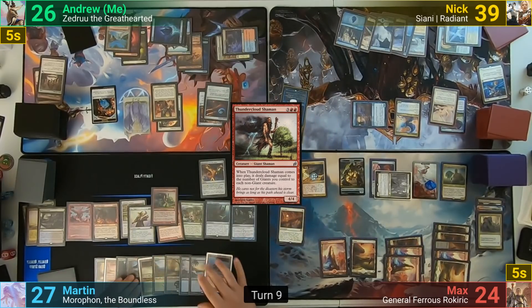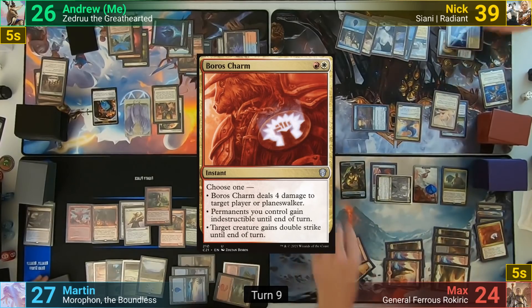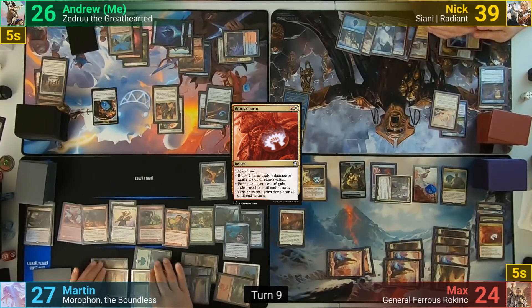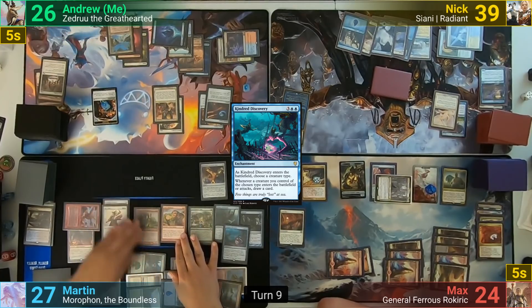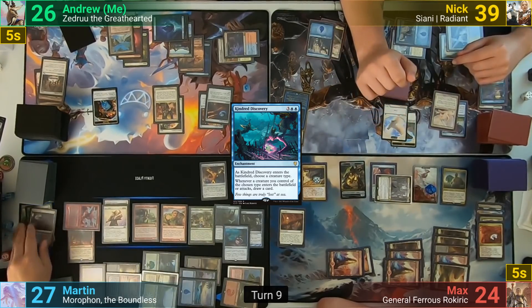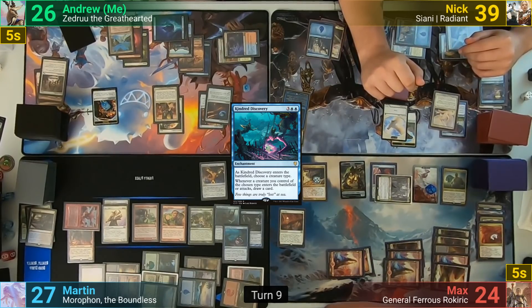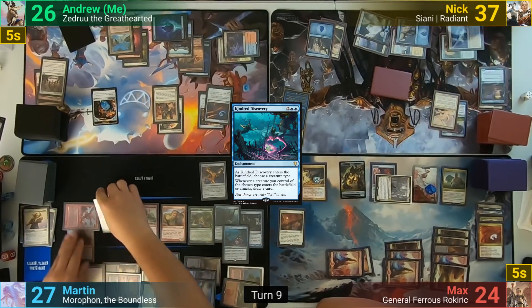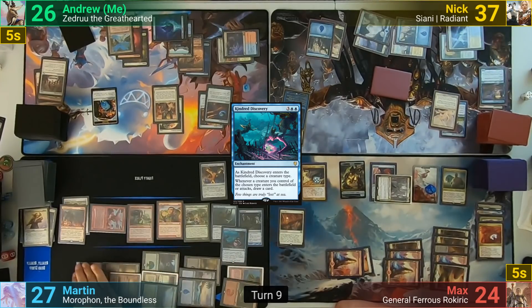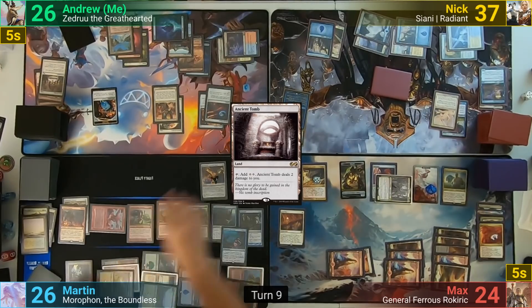Martin casts the Thundercloud Shaman, dealing 10 to each creature. Max responds by casting Boros Charm to give his board indestructible. Martin follows up with Kindred Discovery, naming Giants, then moves to combat. He swings the Sun Titan and Desolation Giant at Nick, with the Titan bringing back the Flooded Strand. Before blocks, Nick makes 2 Pegasi — 3/1s thanks to Gravitational Shift — to trade with the Sun Titan, and takes 2 from the Desolation Giant. Martin draws 2 cards from the Discovery.